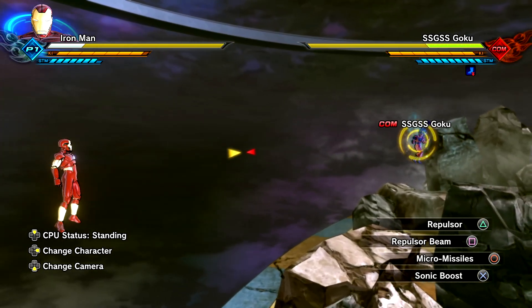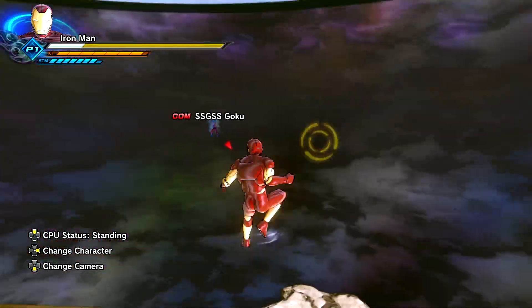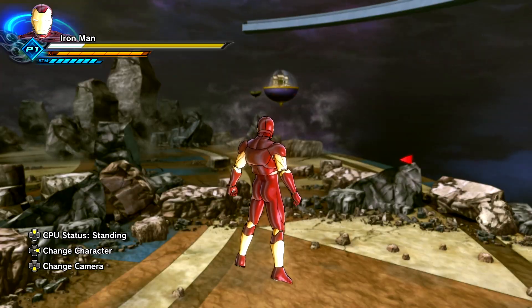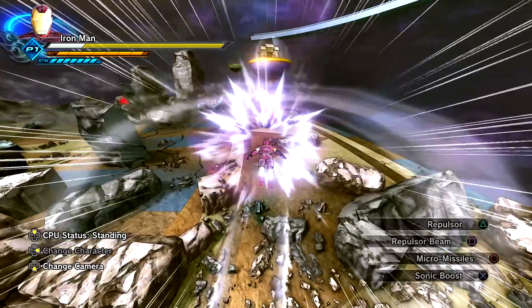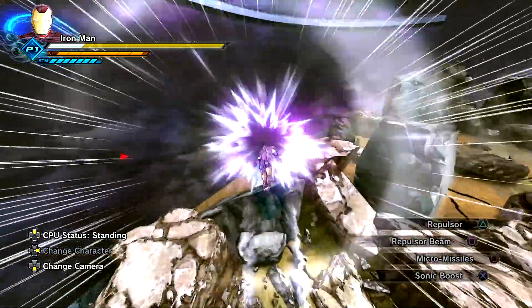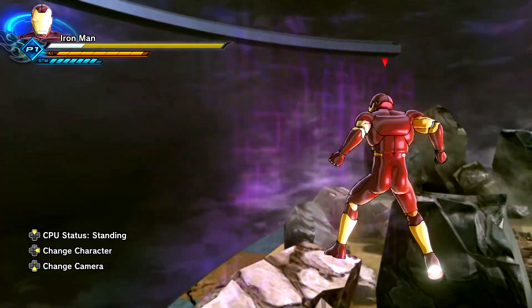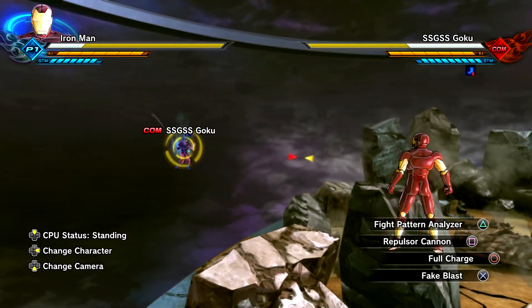Micro Missiles — I believe he did this attack in Endgame, well he probably used it a lot to be honest. Sonic Boost — I also equipped this on Omni-Man; I feel like this just suits every single superhero. Full Charge — this just makes sense for Iron Man because he has his little rocket thrusters as well. I should have renamed this skill to 'Thrusters' or something like that. I love the little sound effect to it as well — it's like a little jet engine. As for the ultimates, we have Repulsor Cannon.